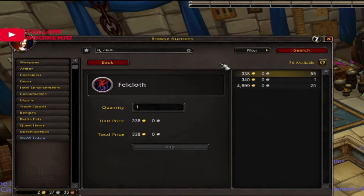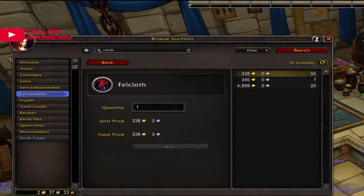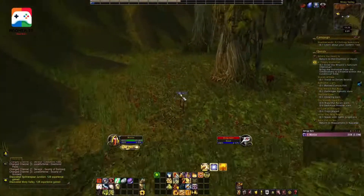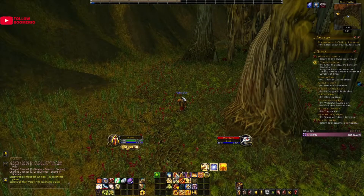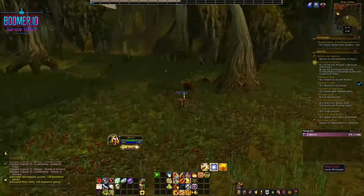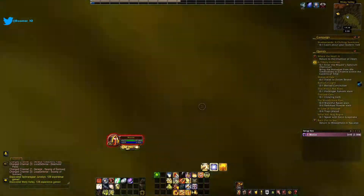Next up is Felcloth. This is a high-demand item that is really kind of hard to get. There's only a few places you can get this, so we're going to head out to Zangar Marsh and go to the north — left-hand side of the map.